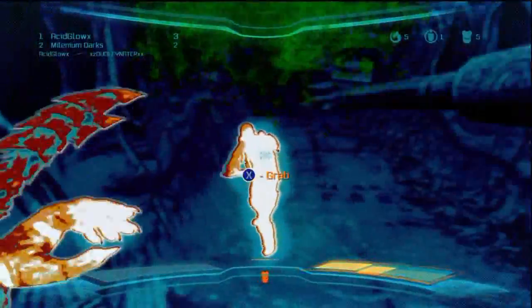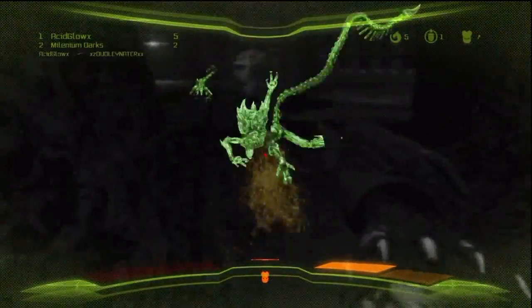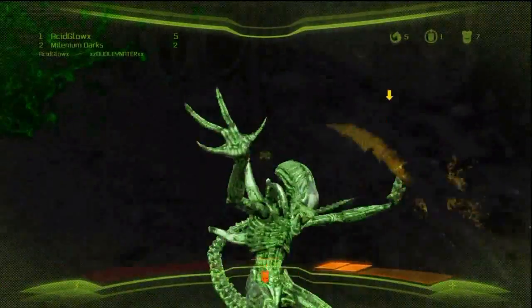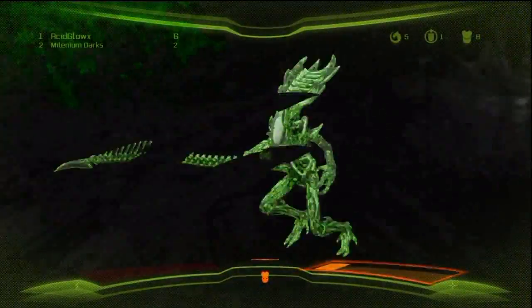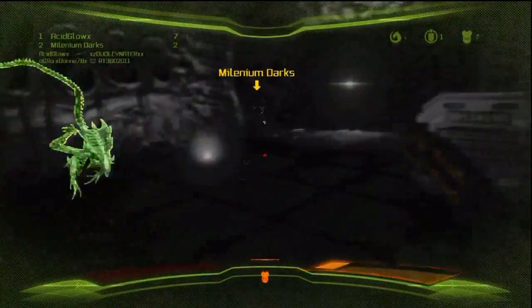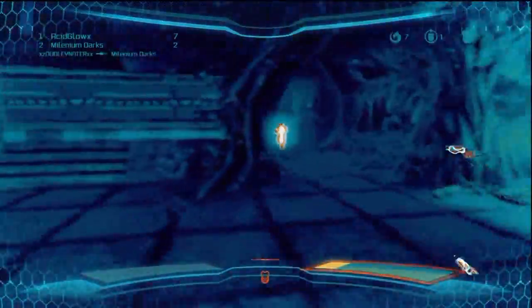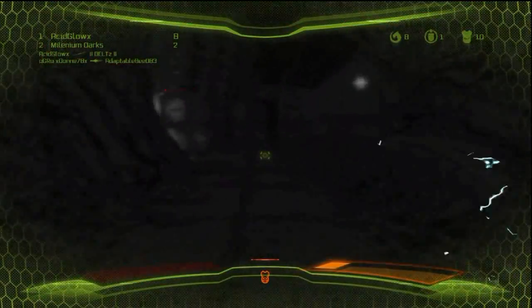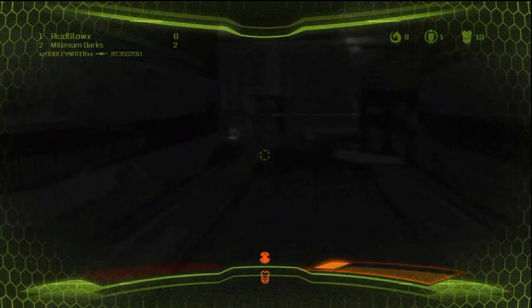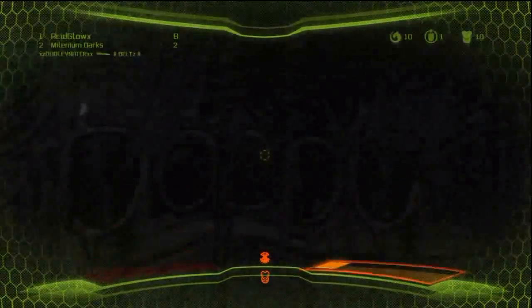Right there my teammate got taken down by one of the Marines. The thing with this game is you are going to get stealth killed whether you like it or not — it's going to happen. The way the auto-aim system works, it's going to lock onto one of the targets. And unlike old-school first-person shooters, you can't really take on more than one target at the same time. You could do it with the shoulder cannon, but you'll run out of energy.